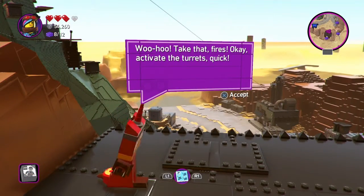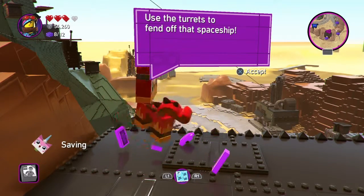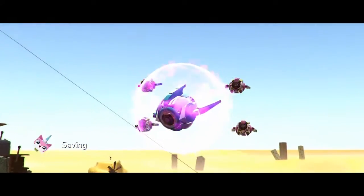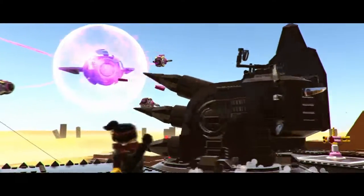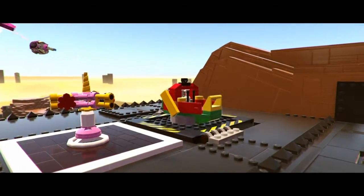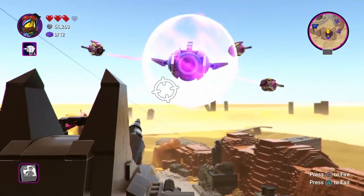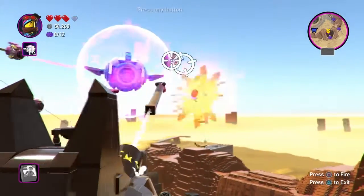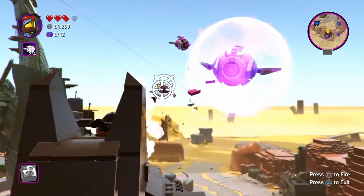Turrets. Okay, turrets. Where's the turrets? The Bat Turret was our only hope of fighting off the alien ship. Oh my gosh. Two player mode. That's for two player mode. First player gets the Bat Turret, and the second player gets that turret.